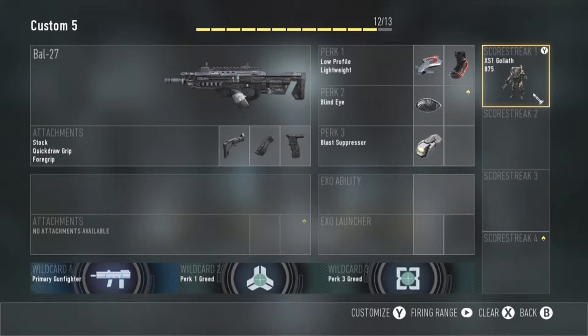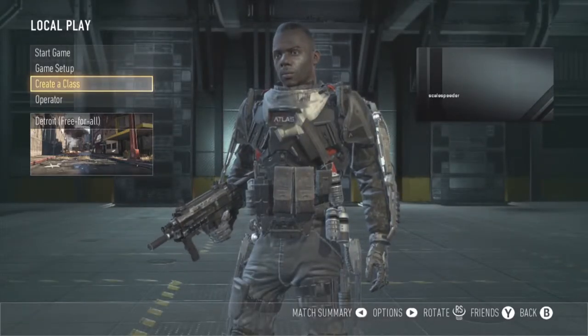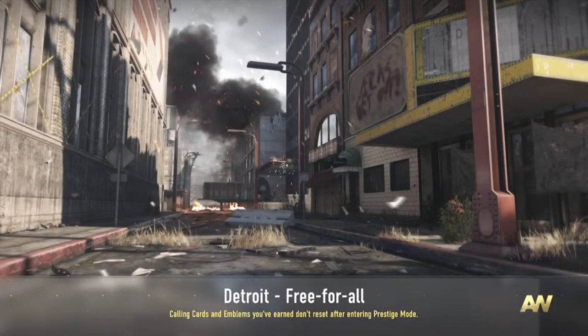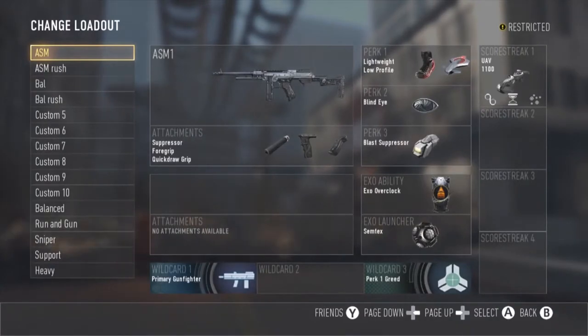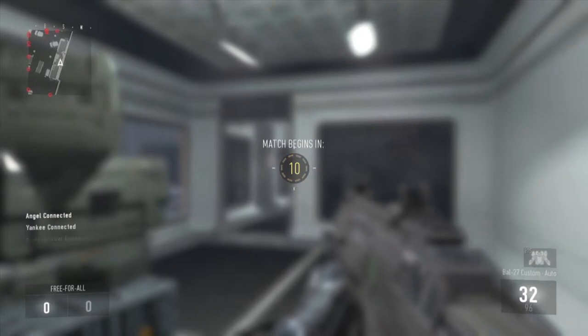This is still quite an expensive score streak — it's 875. Even against recruit bots with the mini map, you've still got to be careful because you can still get shot in the back very easily if you spend too much time in the open. Let's get started, earn that Goliath, and have a bit of practice — so if you choose this as a score streak, or you capture one from an orbital care package, you'll know how to use it and take a few of the enemy with you.